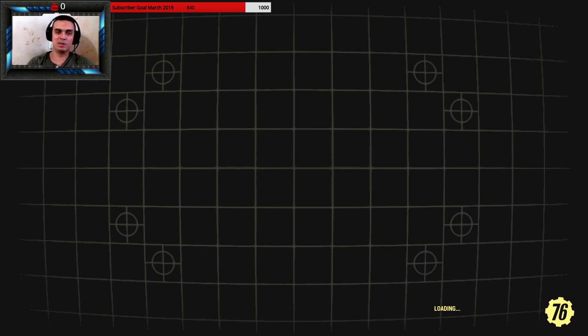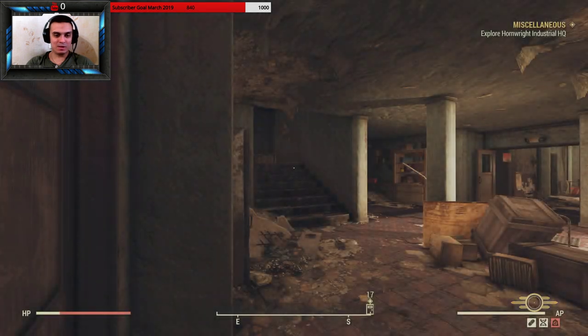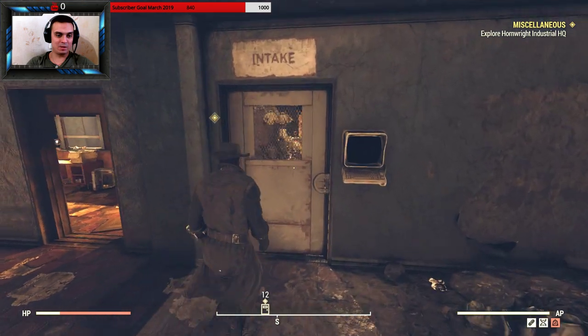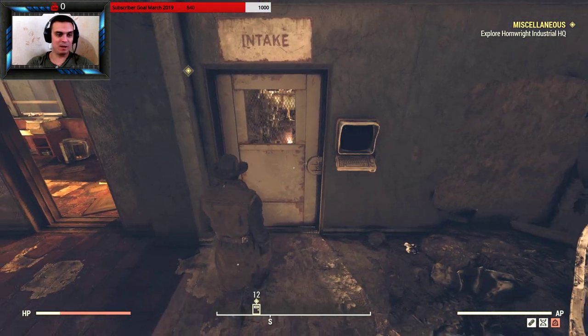By the way, if you haven't been in this place, you will need some hacking skills — sometimes you'll need one, two, or even three. But as I said, if you look around in this area you will be able to find a lot of them. You need to enter this door right here and bam, there you go.